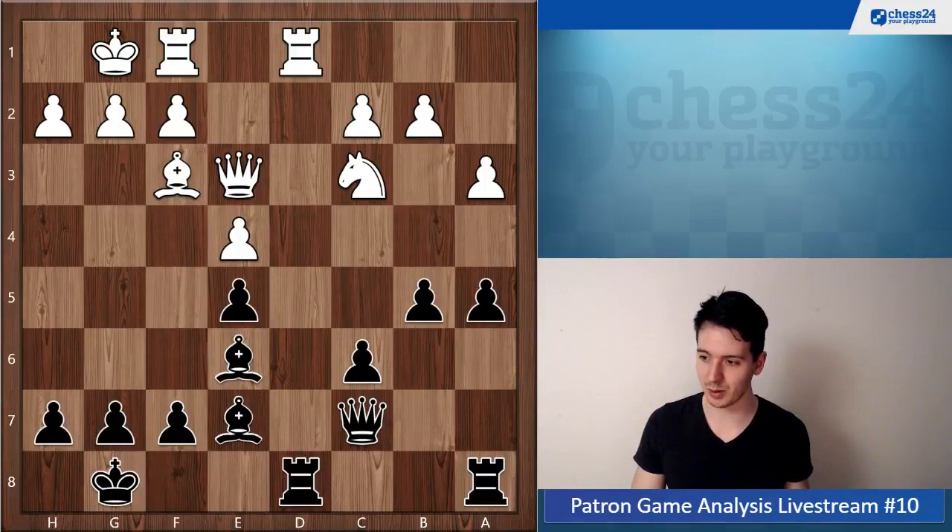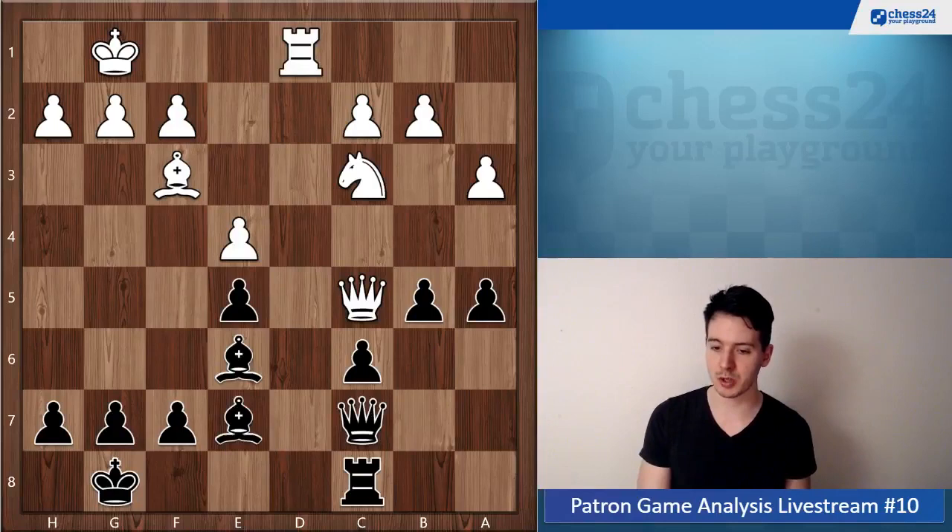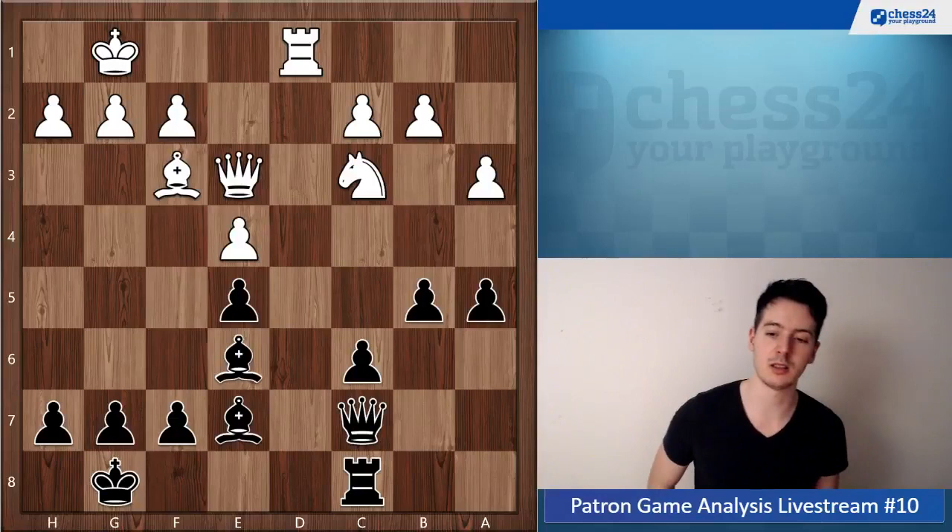Okay, also after Rook ac8 you keep a much better position. Rook takes d8, Bishop d8, Rook d1, Bishop e7, Queen e3 — and now you go Rook a8, and this is clearly a tactical mistake.